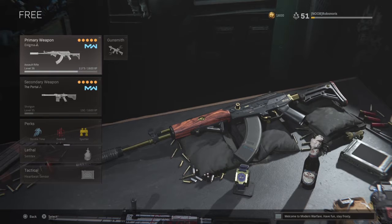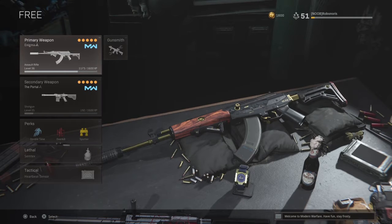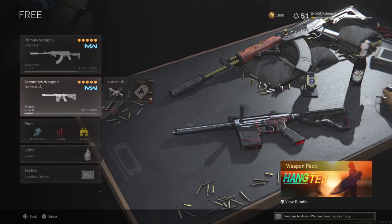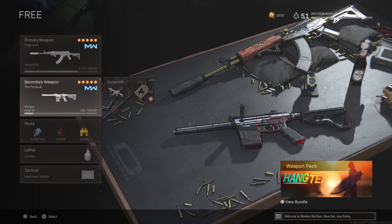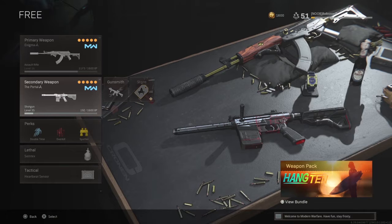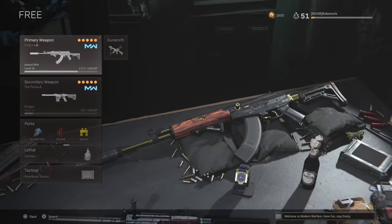We're going to start with the Enigma Blueprint you get from the DMR. The Portal — the VLK that comes with the 8-round Dragon's Breath. You got this in the last season Battle Pass — around Season 6 of Modern Warfare. This whole integration thing with the Battle Pass is kind of weird. Let's get into the attachments.